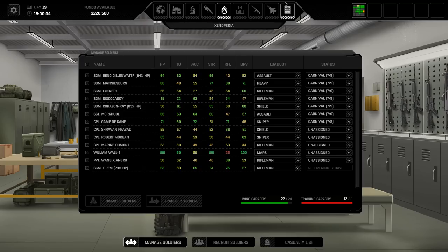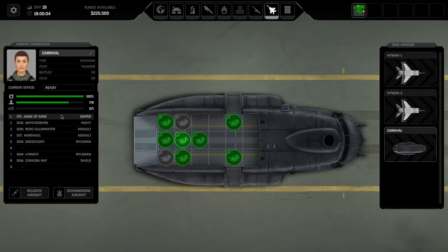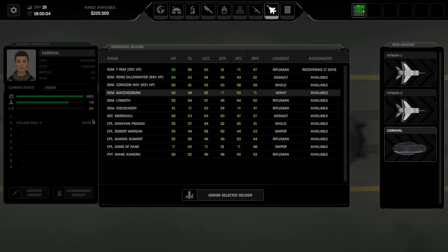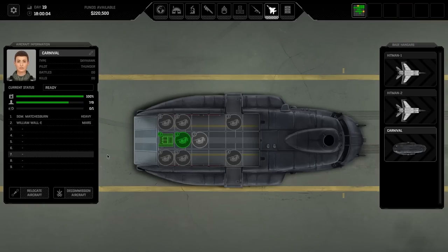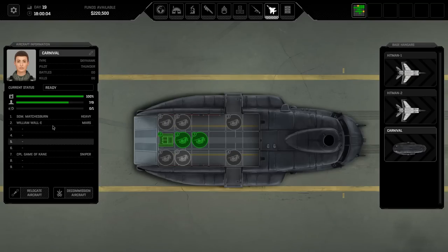Let's set up Carnival and see what we're dealing with. I always like to kick everyone out and redo it from scratch. So first things first, position two is going to be William Wally. Position one is going to be Matches Burn, our machine gunner. Position seven is going to be our sniper - that's Game of Cain. So that's the core there.